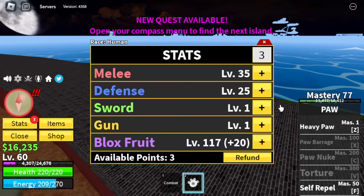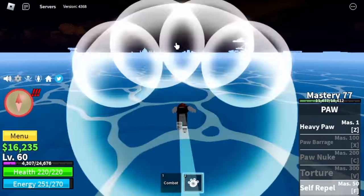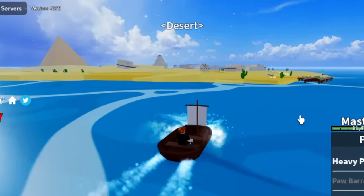After that, here are our stats: Melee 35, Defense 25, Blox Fruits 120. And we have a new skill — Self Repel. It's like a Soru, but you don't need a ground to cast it. Next stop is the Desert.